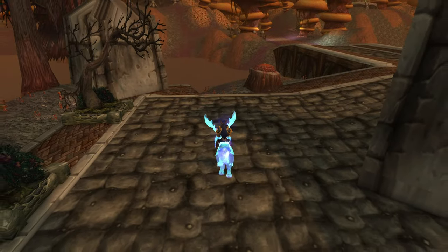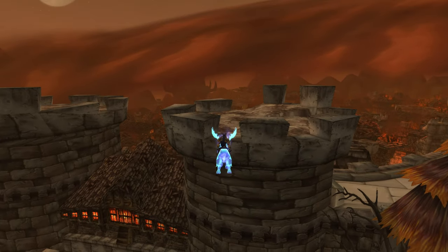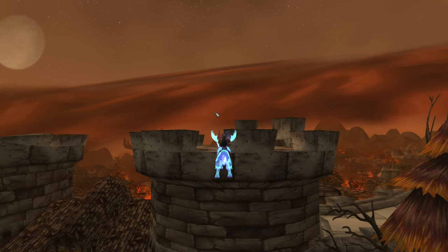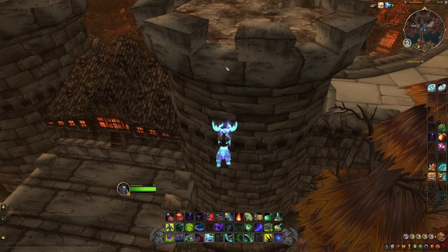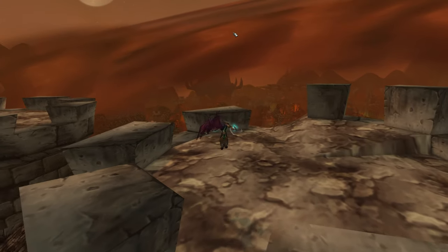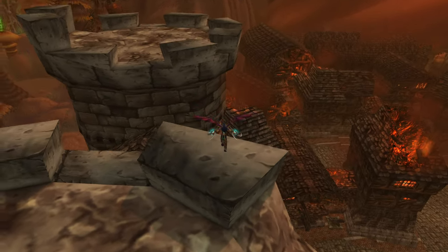The first thing we're going to do is get on our mount so we can fly up here. If you see this right here, what we're going to want to do is dismount quickly, and then jump up right there — and there you go, you are officially now in Stratholme.